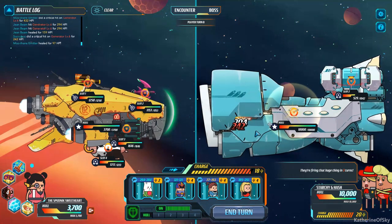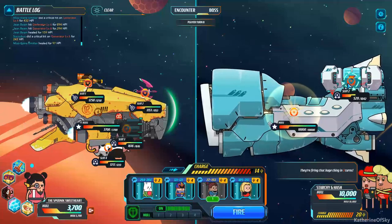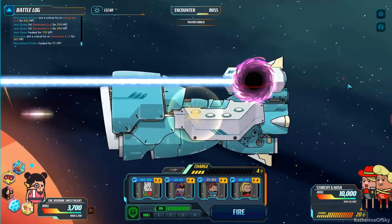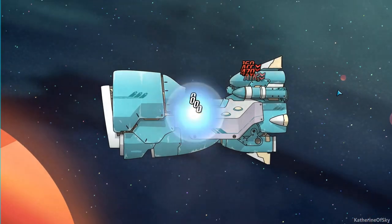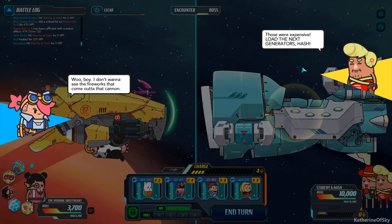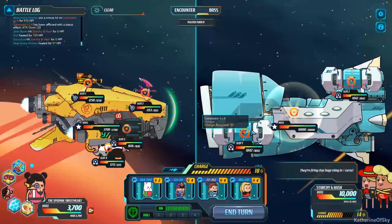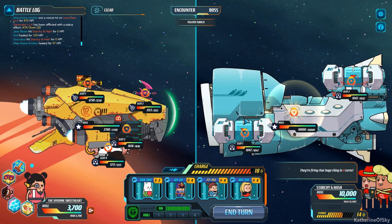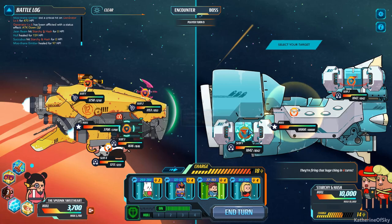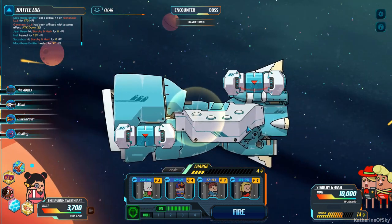Whoa — oh my god, that one got destroyed! Excellent — I am pleased, I am well pleased. Fantastic. This is going to be a stomp, I think. Boom. Yeah. You're not getting away from this. "Those were expensive. Load the next generators, Hash." Oh boy — I don't want to see the firework that comes out of that cannon. I wonder if the whole thing is a cannon. Good Lord. Firing in four turns again — we're not going to worry about them attacking us. Just attack, attack, attack. Kill them dead.